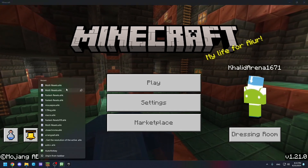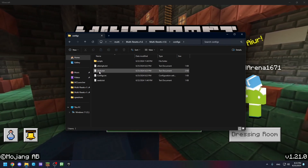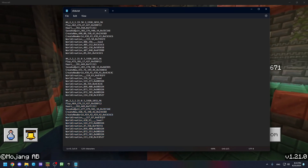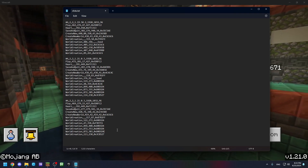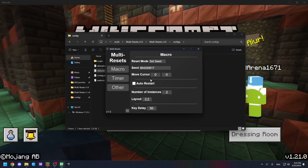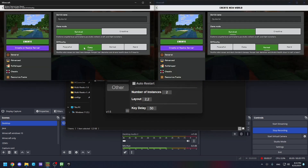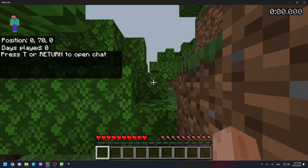One more thing for 1.21 set seed: go to configs and open clicks.txt. In your 1.21 setup, cut the seed line, remove the extra line, go to the second to last entry, and paste it there. Make sure to restart multi-resets. After clicking restart MC and starting to reset, instead of pasting in the world name it will paste in the seed box. Now it's working on set seed.